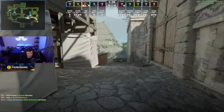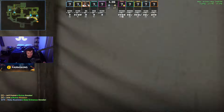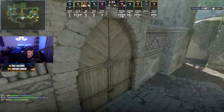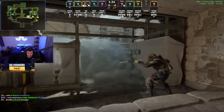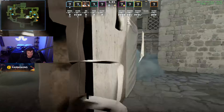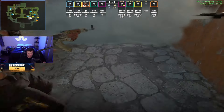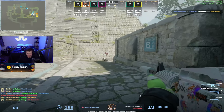You also just threw a smoke that the T's will throw. If you had run through and thrown the same lineup as the nade it would pop down here, but because you're standing through it, it gives them a way to cross to mid. I want that to be deeper. Actually this might be okay if you don't have mid info - it gives you a little pocket to spam from. But if you have mid control you don't want to throw the smoke, because then they can just walk through and kill your teammates holding a mid setup. So if you have mid control, I want it deeper.